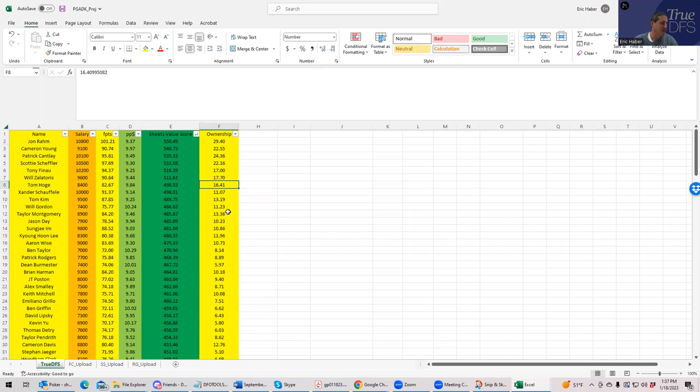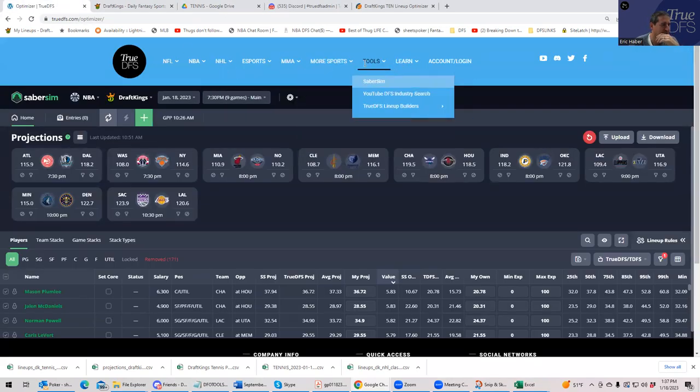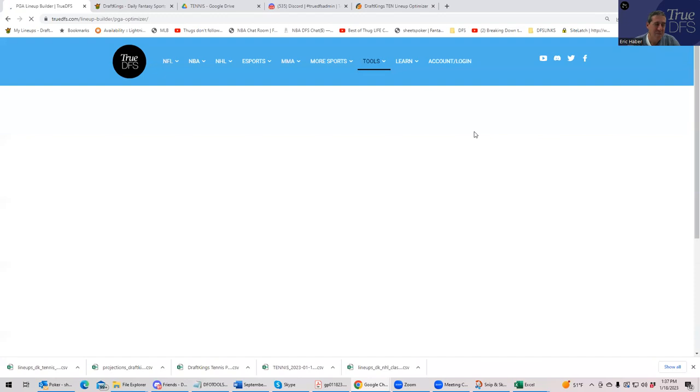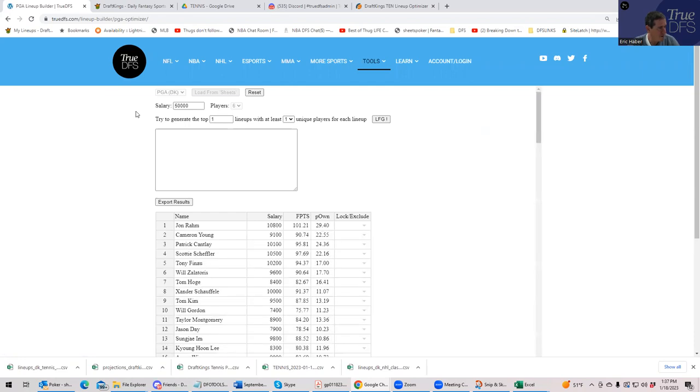We can save this for SabreSim. I'm going to try to use the TrueDFS lineup builder — it's been a bit buggy but maybe it's in a good mood. If you're not a SabreSim subscriber and just want to build some lineups, you go here and load the projections from Sheets instead of entering your own. You can lock or exclude a player if you want by clicking on them.